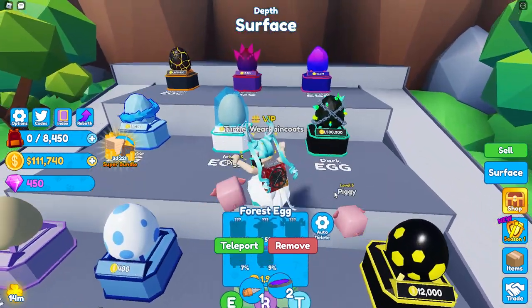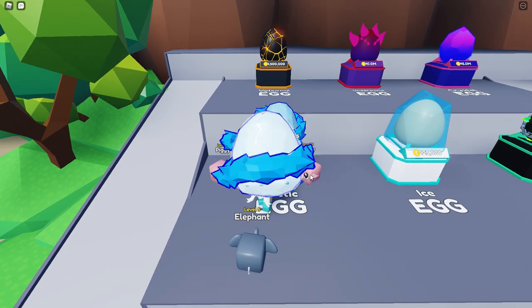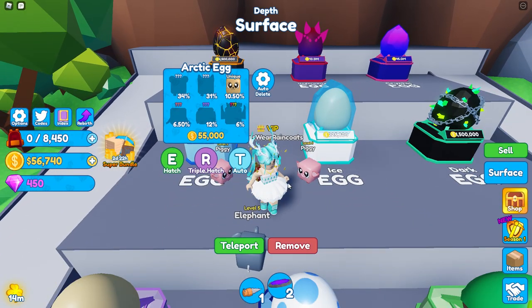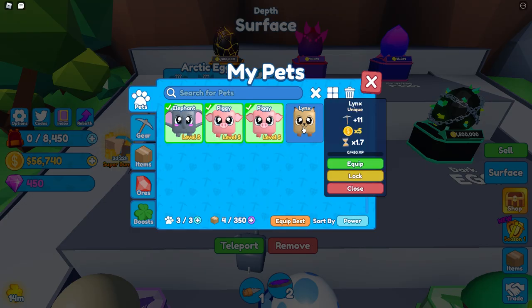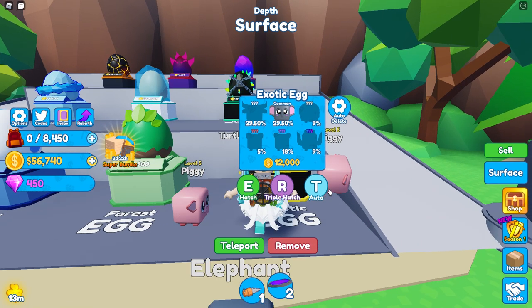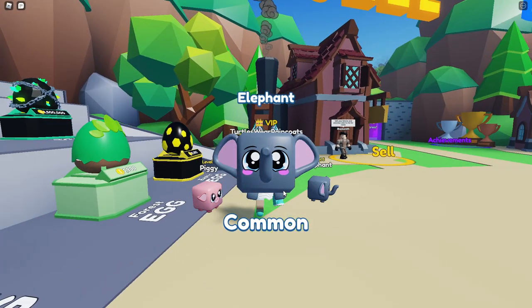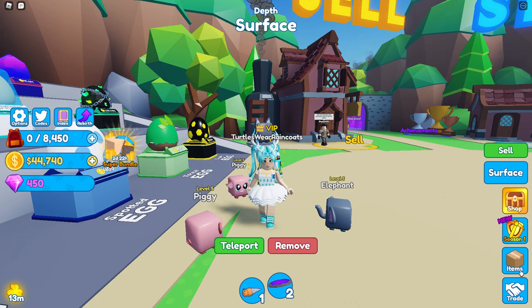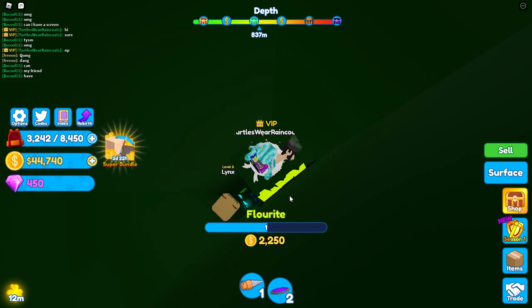Let me try one of these eggs — this should give me something better. I got a unique one — let's see what this gives me: 11 times five coins. I'll get one of these because at least I'll have a little more money left over. Now let's equip our best pets. Sorry piggies, you're just not enough. Fluorite is 2,250 — I need to find more fluorite.